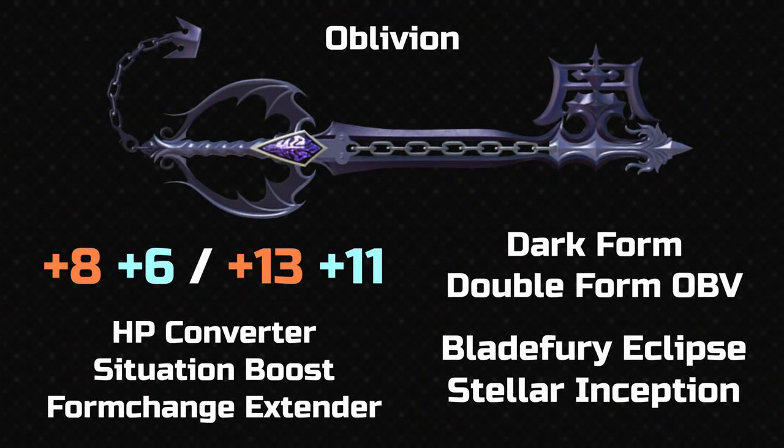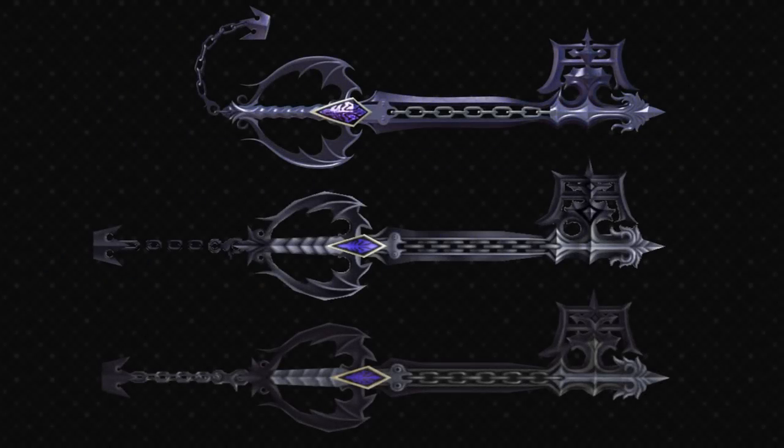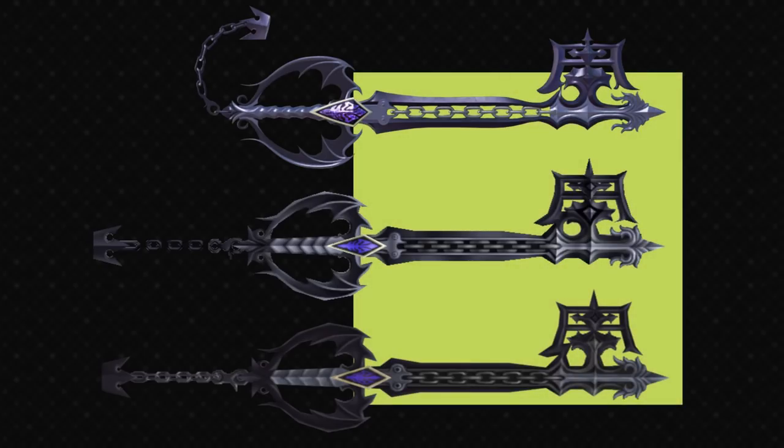Then of course we have the counterpart, Oblivion. In this game I feel like it's functionally the best because it has a really cool Dark Form transform, and you can upgrade the stats — you don't have to worry about it being weak in magic. So it's better than it was in KH1 and 2 in terms of mechanics and how much you can use it. It doesn't feel so useless. Unfortunately I think the design is the weakest of the three.